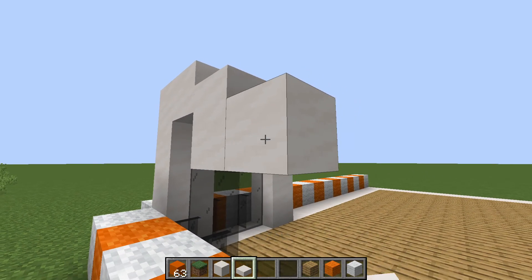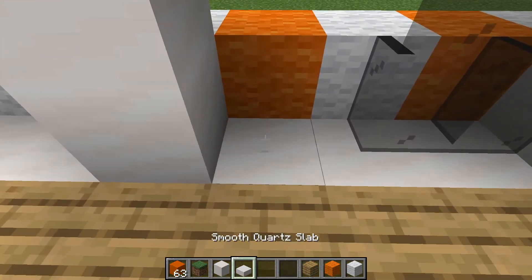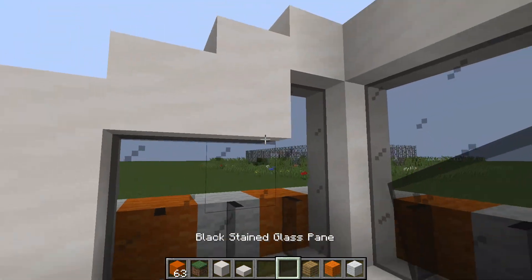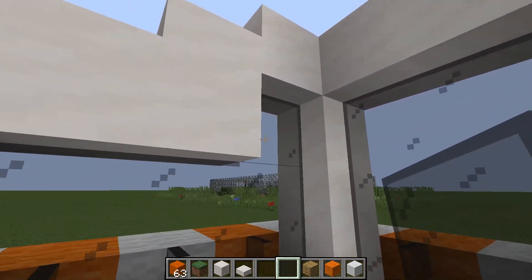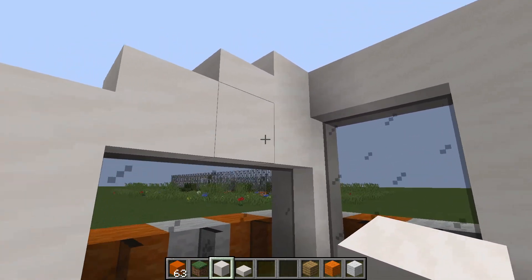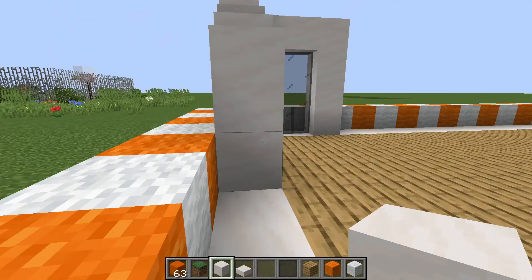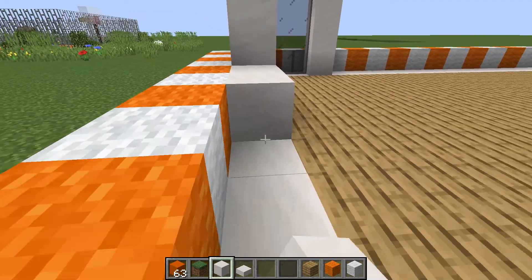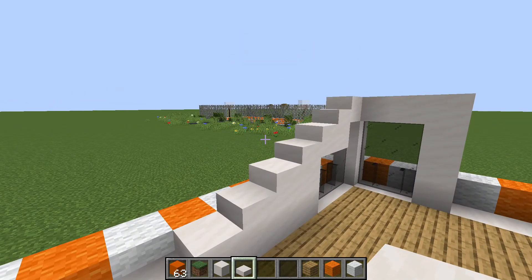Then another one, just like that, and then like that. Then place your glass and it should look like this. You could remove this one so it's like that, or you could have it like that. Just finish this out so it's a staircase at the end — it should look like this.